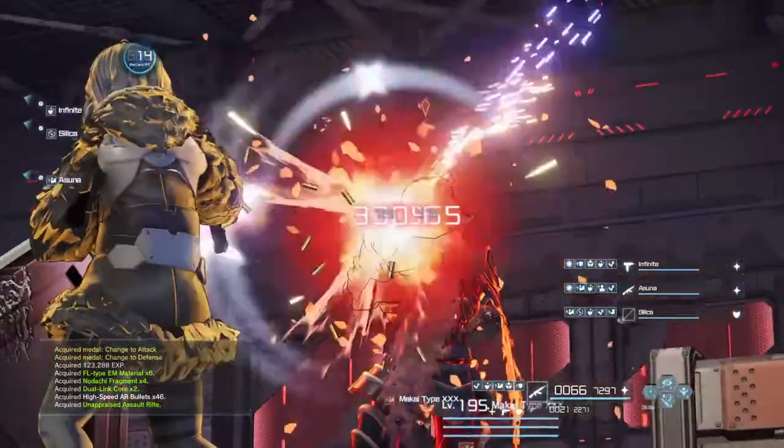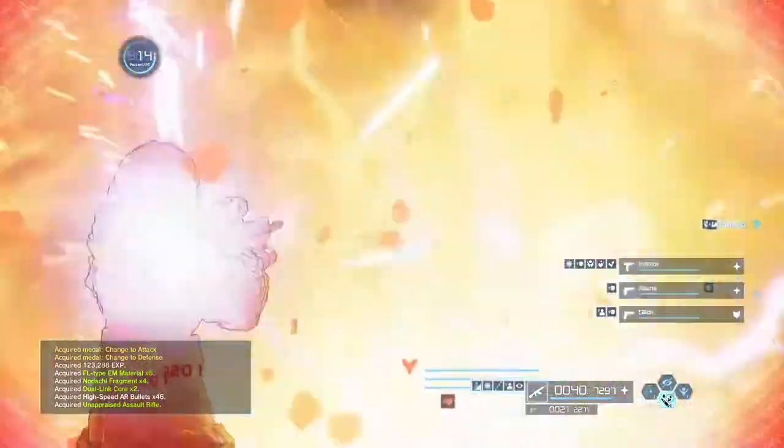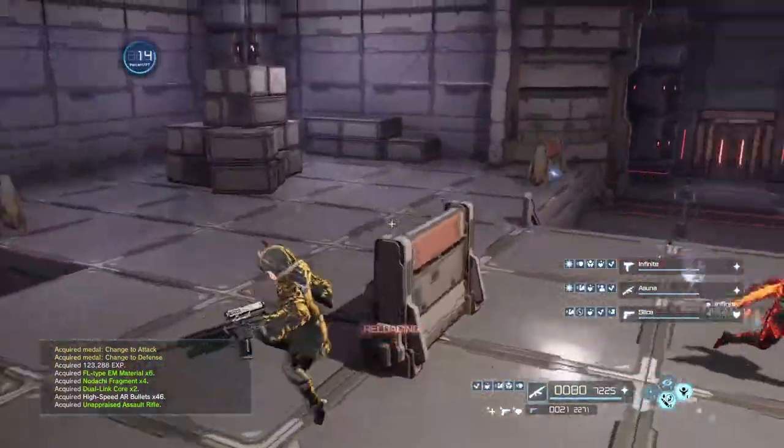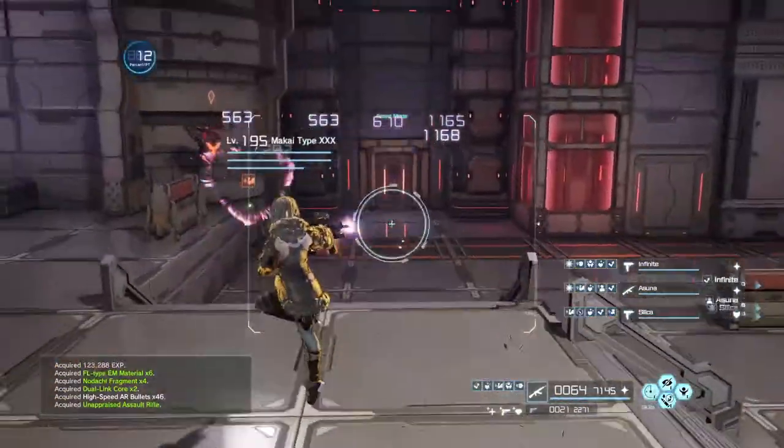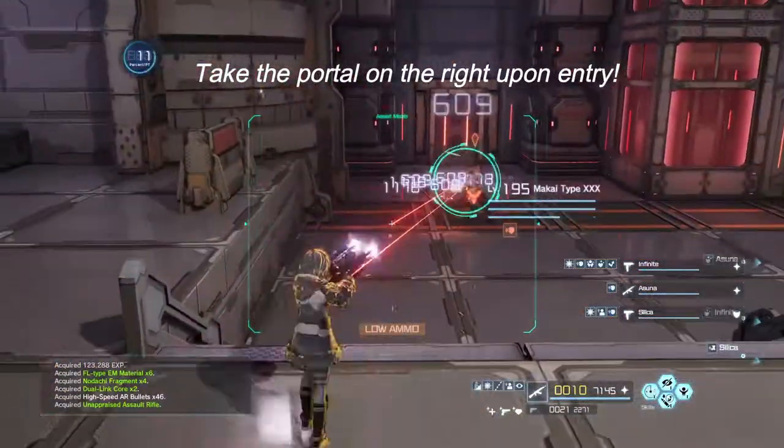You will also need to complete the Betrayal of Comrades DLC from start to finish. Once you've completed the Betrayal of Comrades DLC and defeated the final bosses, you will then be able to fight enhanced versions of the two bosses you just fought.